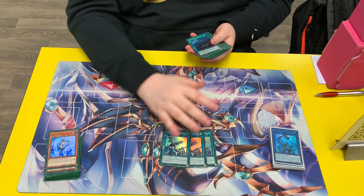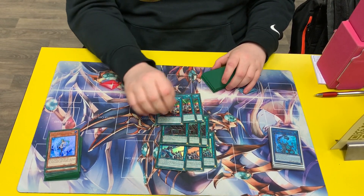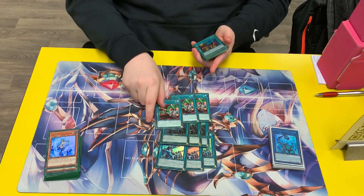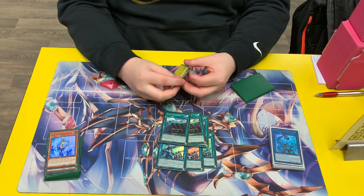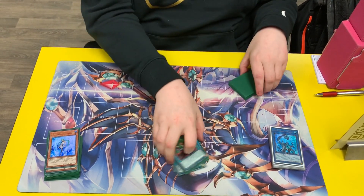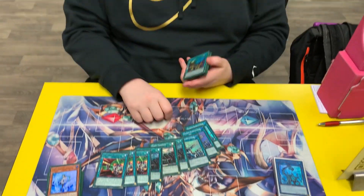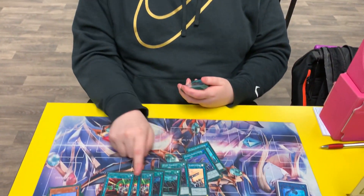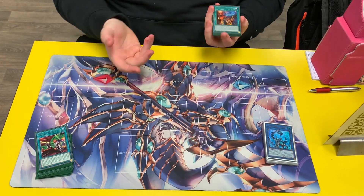And then Spells: three Redeployment, three Heavy Forward, three Urgent Schedule. Redeployment gets you all your Machinas, Heavy Forward gets you all your Infinitrax, and Urgent Schedule gets you full combo going second — it also gets you Trains, because you can send off a Zeus and add a Train. Every time one of these got Ash'd, I had the second one and it just didn't matter. Activate Heavy Forward, get Ash'd, activate the next one, add two — usually one gets followed up by the other because they come in pairs.